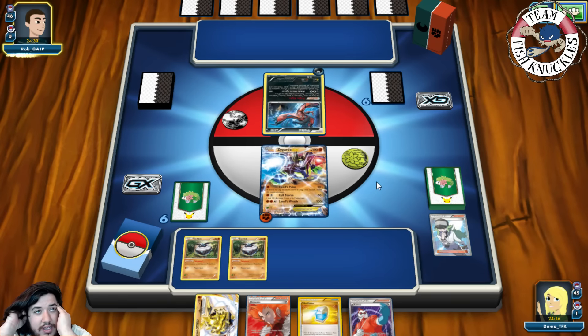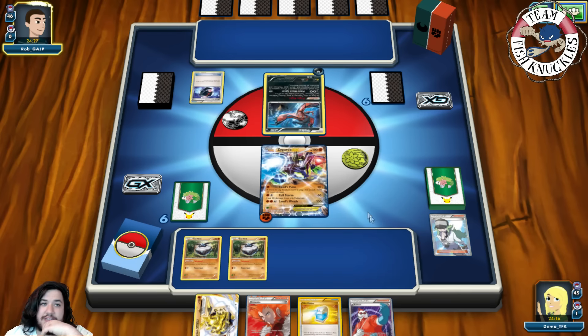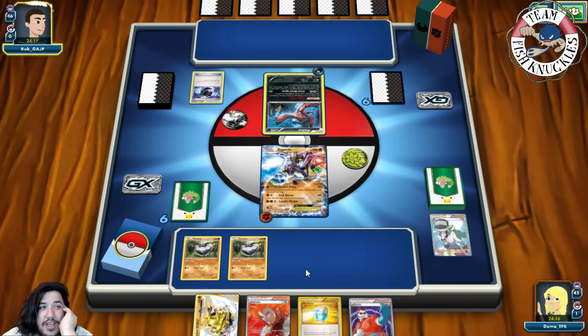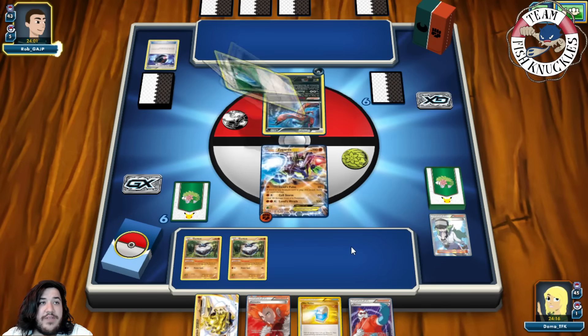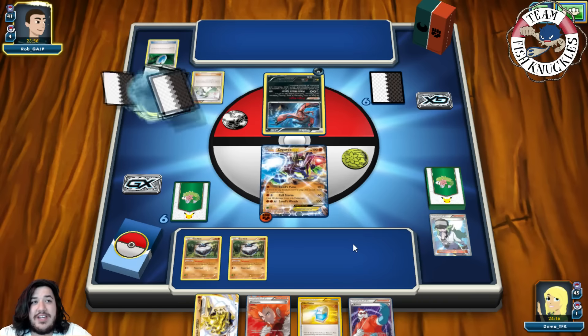A Dark energy goes to the active. Our opponent sees double Carbink and probably realizes they need to keep their EX attackers. These lists don't play Laser anymore. Can they get a turn one Archaeops? That's where we'd be in trouble — we need to use Diamond Gift. We see a Battle Compressor and they discard some cards. They play a Pokémon Ranger-type card. We get a new hand of six.